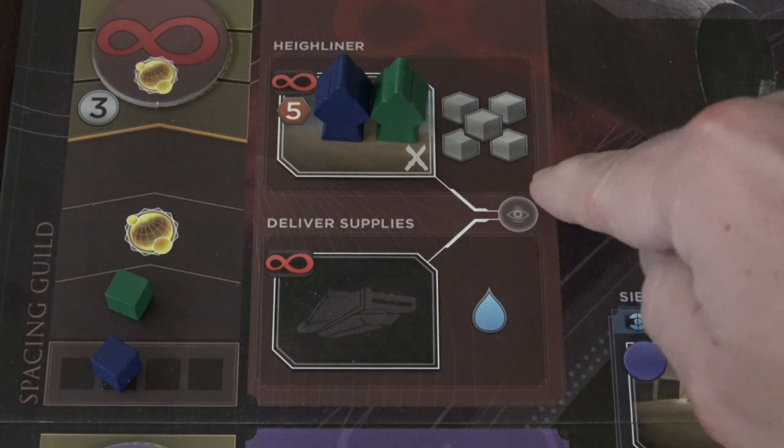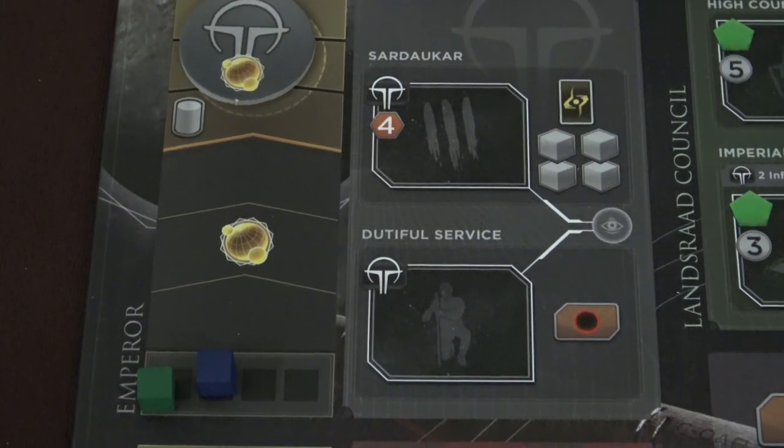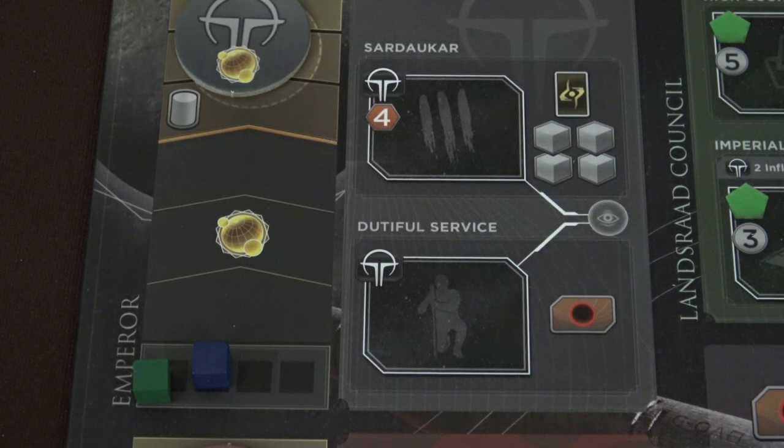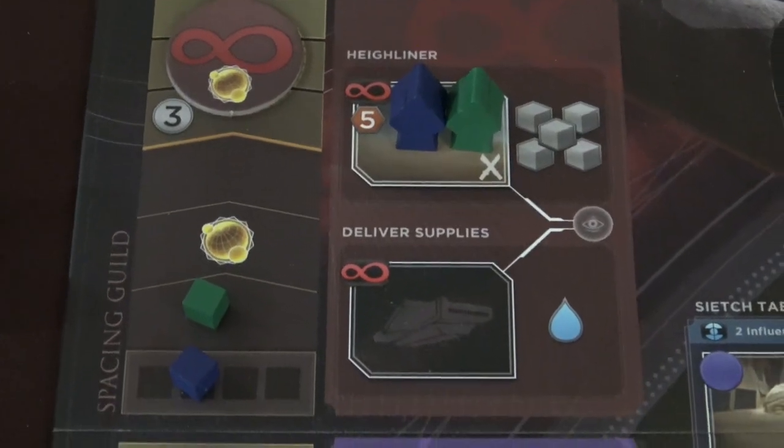One of my favorite locations on the board for putting a spy is right here. Another one I really like is in the Imperial faction — the Sadhkar board space. I find those to be fairly impactful, especially toward the end of the game when you're trying to amass troops, win those conflicts, and get those victory points. The game gets super competitive — probably after turn five or six — especially when you hit the last four rounds where those level three conflicts are popping and each one has victory points you can win.